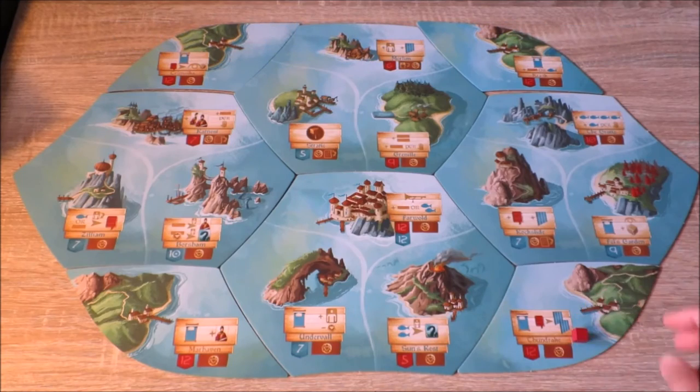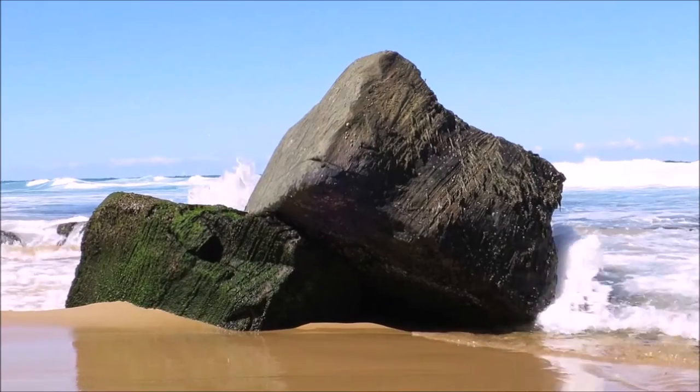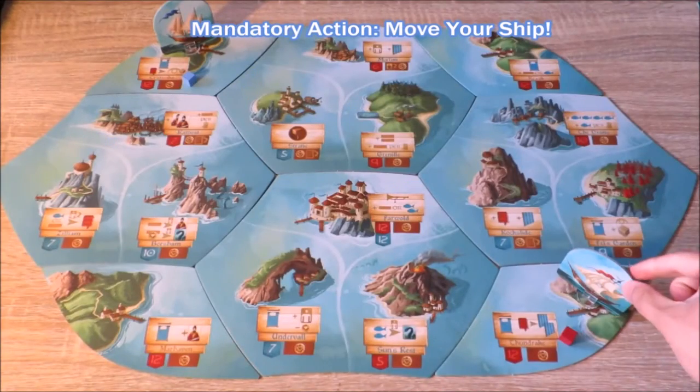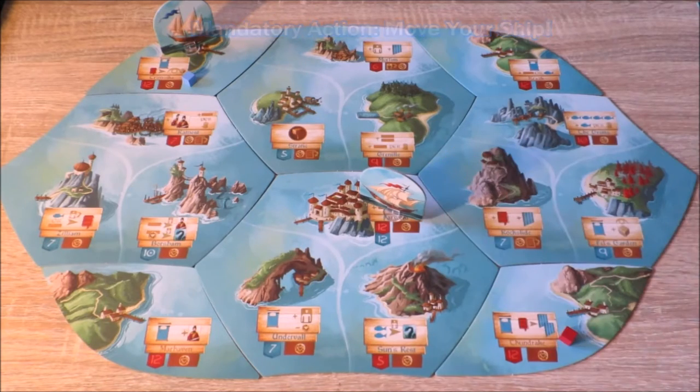Players then select their starting ports by placing a cube of their colour and a ship in that location. On a player's turn, players may move their ship any number of spaces up to their ship's maximum speed limit.